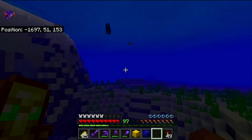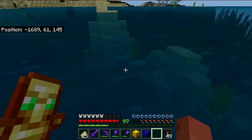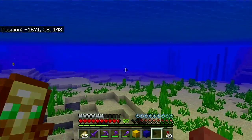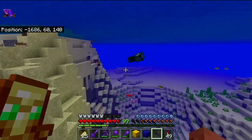We're not even in new chunks yet and we're already seeing some new stuff. I like that there are some things in this update that you can see in your existing worlds, like the new texture changes. Unfortunately, I'm not seeing any axolotls or glow squids. I honestly don't know what the spawn conditions for an axolotl are.